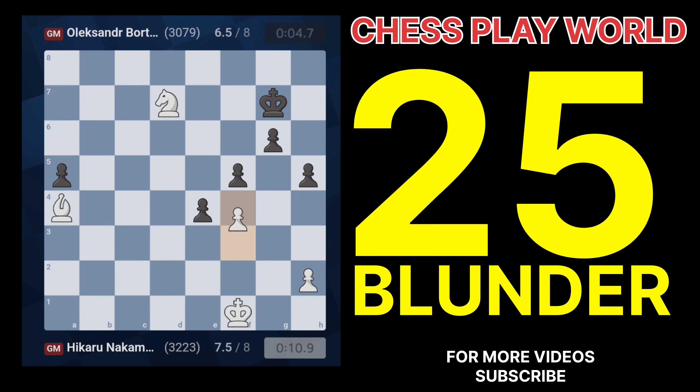Question 24: Explain the mistake behind 47.d6. 47.d6 creates a passed pawn but also opens lines for Black's pieces to become more active. Question 25: Why is 49.d7 a blunder? 49.d7 promotes a pawn but allows Black's pieces to become more active and coordinate better.